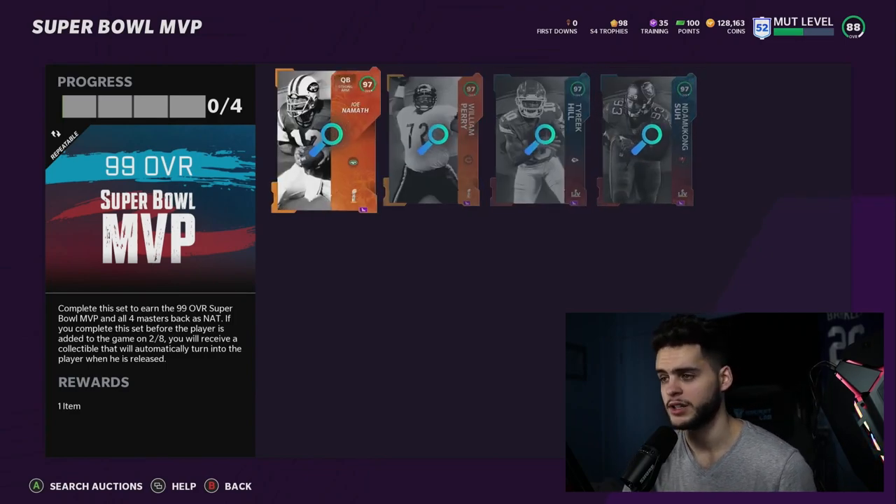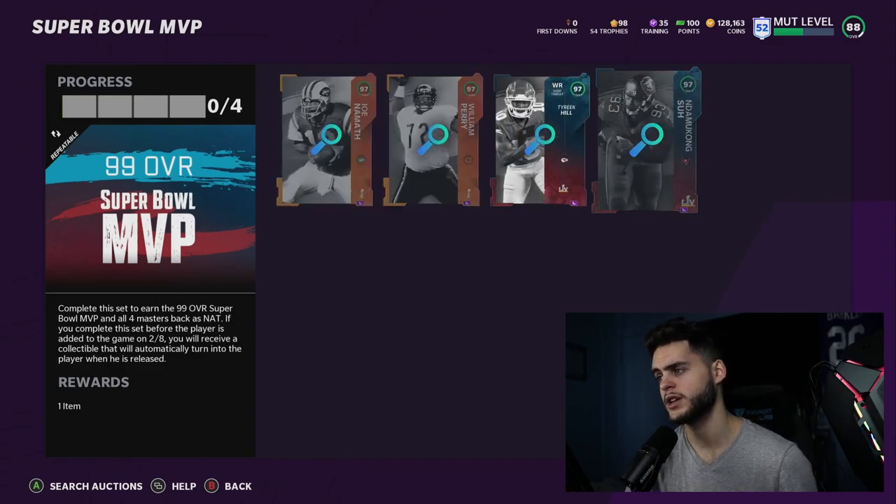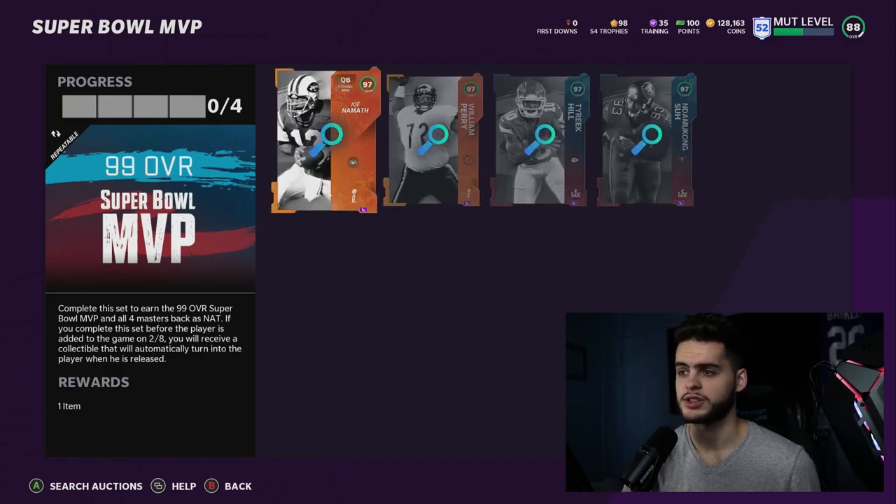For no-money-spent grinders: if you have a lot of coins and can start all four of these players, go for it. If you can only start Tyreek and maybe Perry and you're not going to start Namath or Suh, it's probably not really worth it — just save your money.